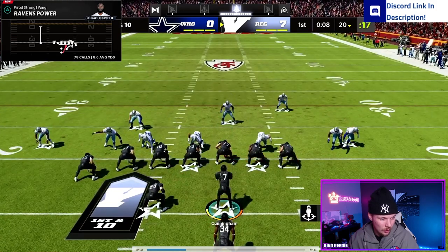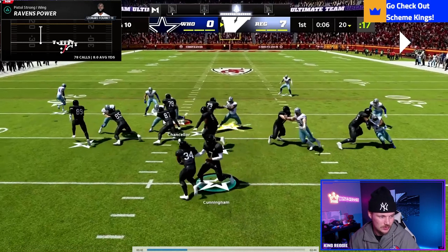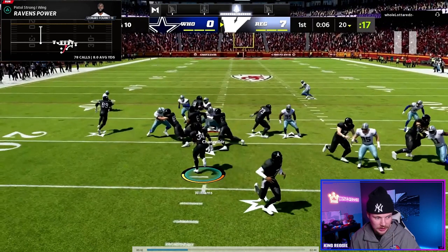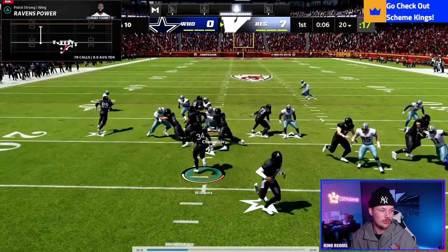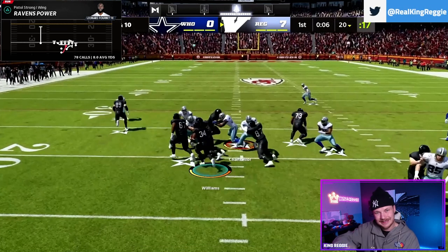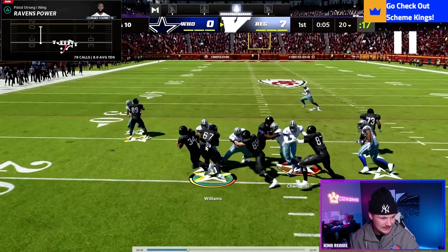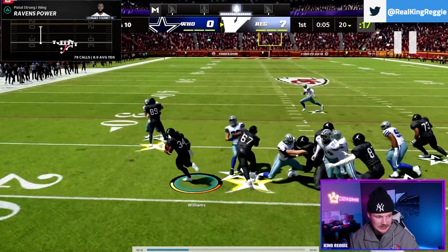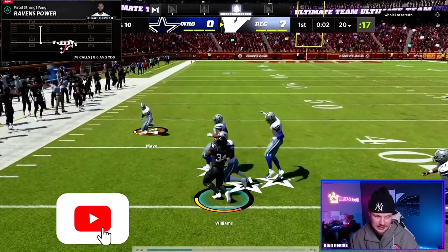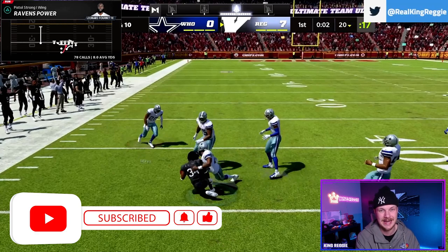One more rep. The O-line blocks down — the defense does a better job of spilling it out. Follow the guard, let him get out in front, the fullback gets out to the edge. Even when they collapse everything in, we can bounce to the outside if it's there. Guard gets a nice block, fullback gets a nice block on the edge, huge pancake by the guard — make a guy miss for a 15-yard gain. That is how you run power and how you are trying to read it.